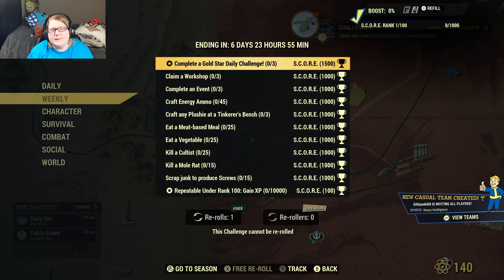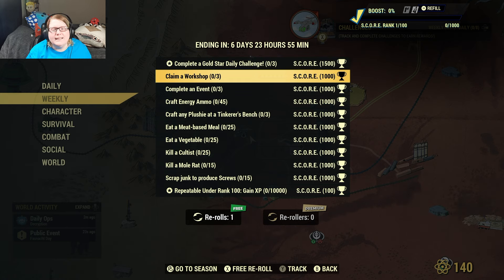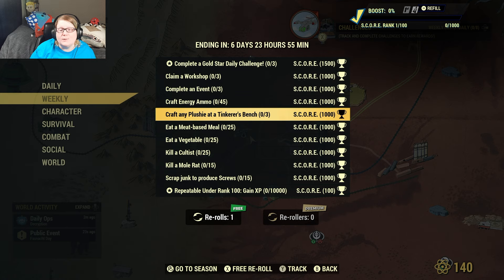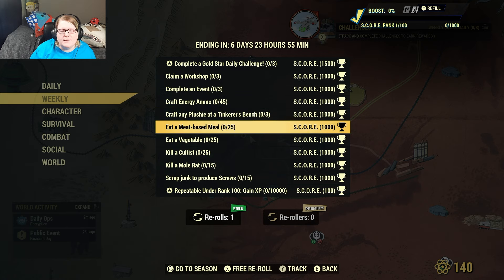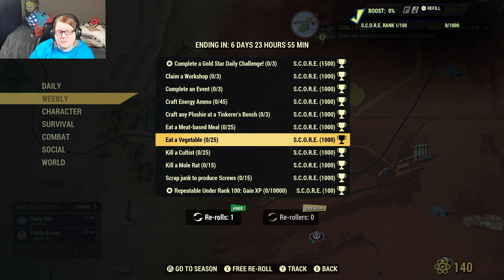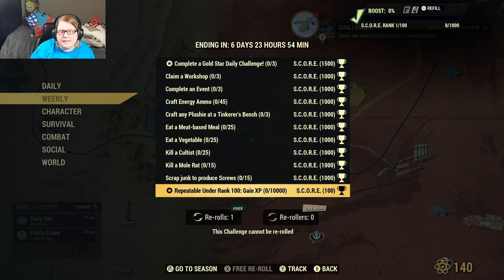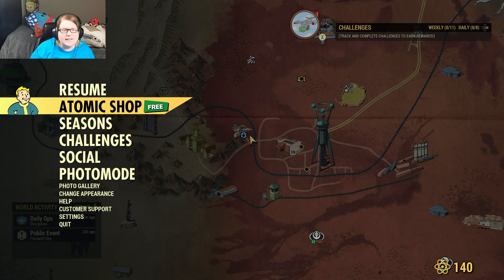For our weeklies: complete Fallout First Gold Star daily challenge three times - that's for anybody, not just Fallout First. Claim three workshops, complete three events, craft five .45 energy ammo, craft any plushie at Tinker's bench three times, eat 25 meat-based meals, eat 25 vegetables, kill 25 cultists, kill 15 mole rats, scrap junk to produce 15 screws, and then the repeatable if you still have that available.